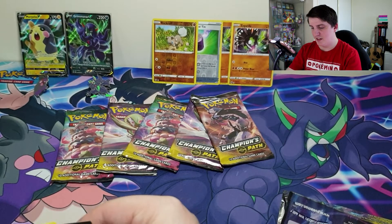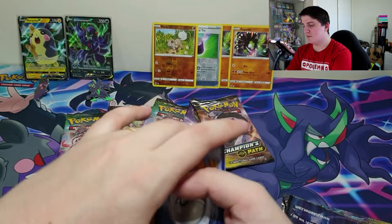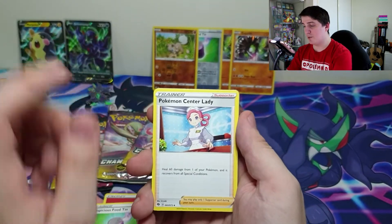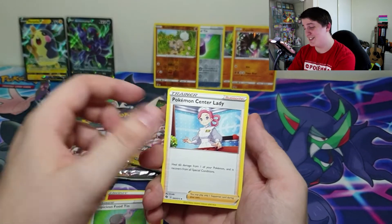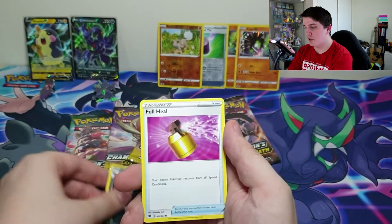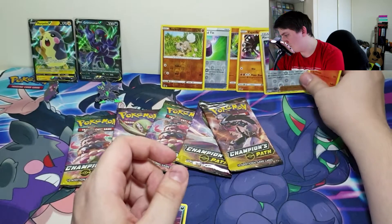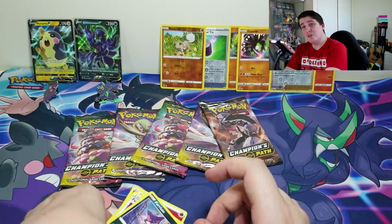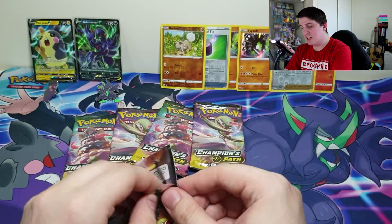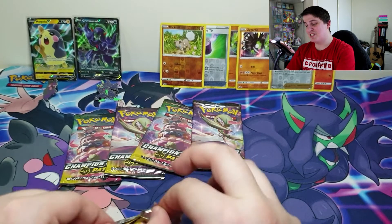Pack three: Fire Energy, Suspicious Food Tin — I would love to get her as a full art, I think it's a great trainer card — Hop, Rockruff, Vulpix, Galarian Linoone, Full Heal, Purrloin, Reverse is a Piers, and we have a Holo Centiskorch. Three packs in, only holos so far. It'd be a bit disappointing if I don't get any Vs, but that's just the luck of the draw. Mostly got it for the playmat so everything else is a bonus.